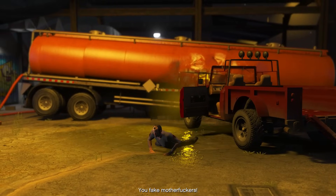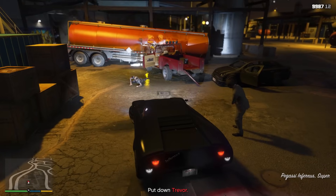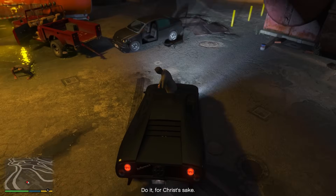What if we spawn a car here? For that we need a cheat menu. Let's spawn an Infernus. Here it is — let's see what happens when we crush Michael. We can't crush him; we just pass through.